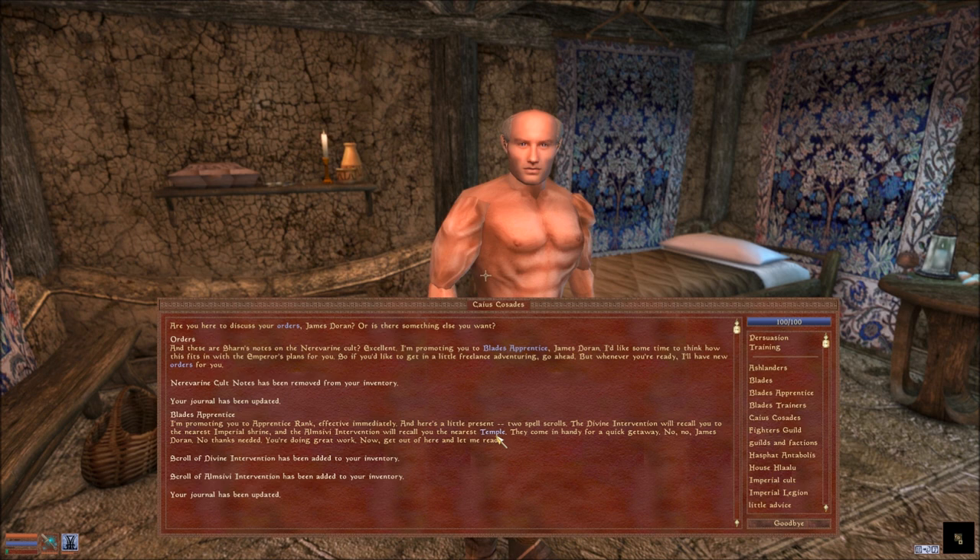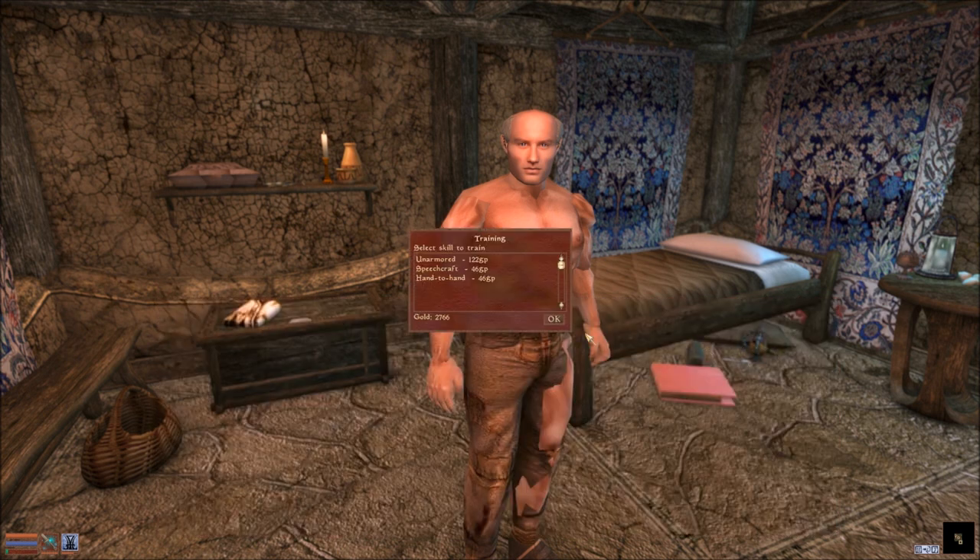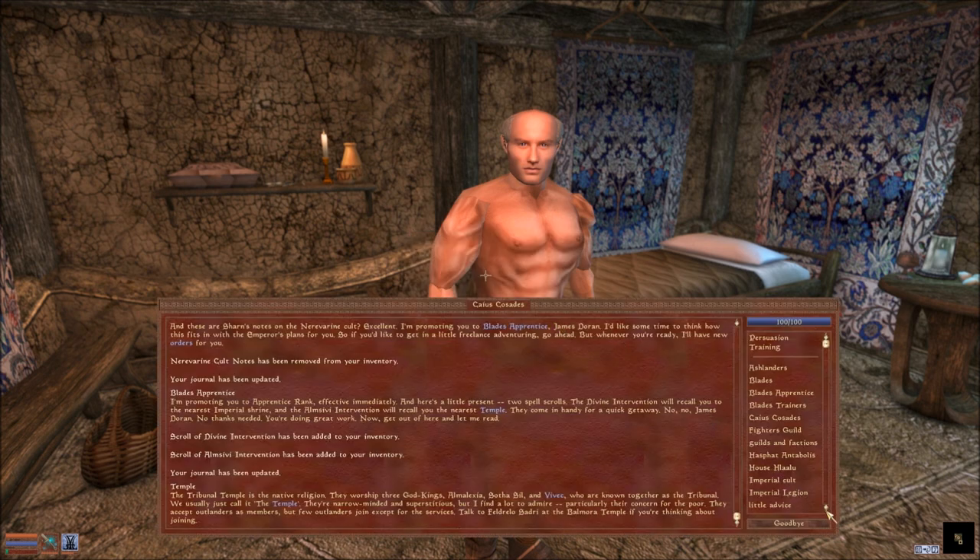Here's a little present - two spell scrolls: Scroll of Divine Intervention and Almsivi Intervention. Those will recall you to the nearest Imperial shrine and to the nearest temple. What can you train me in? Unarmored - because he's naked - hand-to-hand, and speechcraft. Neither one do I care about.